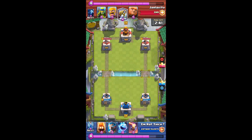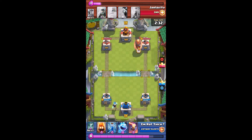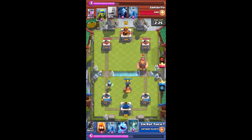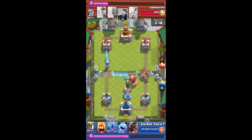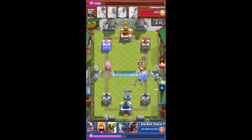He is about to release the Sparky — dangerous! I push and counter this push, but I also attack on the other lane to deal damage. I use Inferno Tower and Ice Spirit to distract the Sparky. He zapped my Inferno Tower — be careful! I zapped the Inferno at the right moment to save my Inferno Tower.